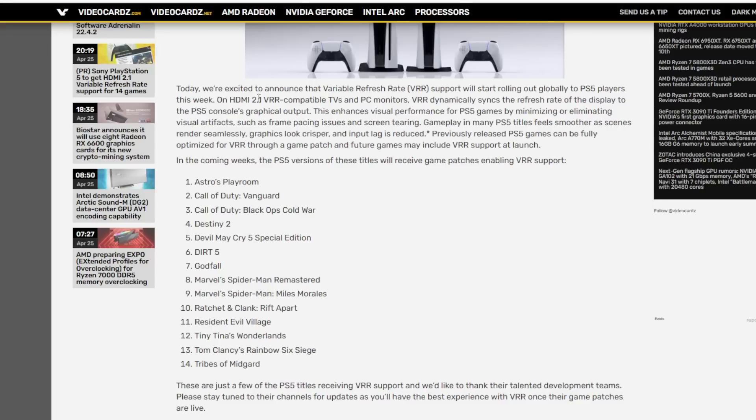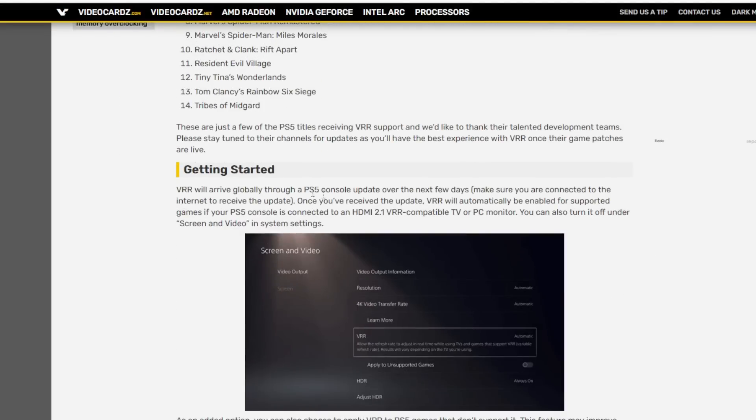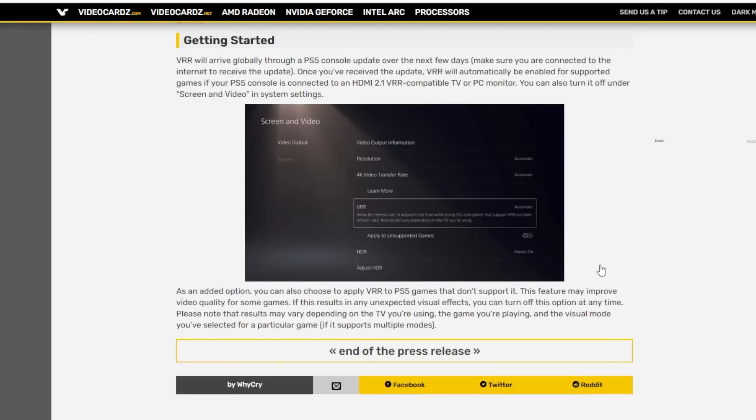As many people have pointed out, the HDMI 2.1 standard has changed recently. The original standard had VRR as a mandatory part of it, much like DisplayPort. Nowadays it doesn't really mean anything — even 4K 60Hz, basically HDMI 2.0, can be called 2.1, which really limits the reason why anybody should be using HDMI if they're going to make things that confusing. Regardless, this will be available in the Sony control panel soon, but the problem is it's only in a handful of games and doesn't work on backwards compatibility titles.